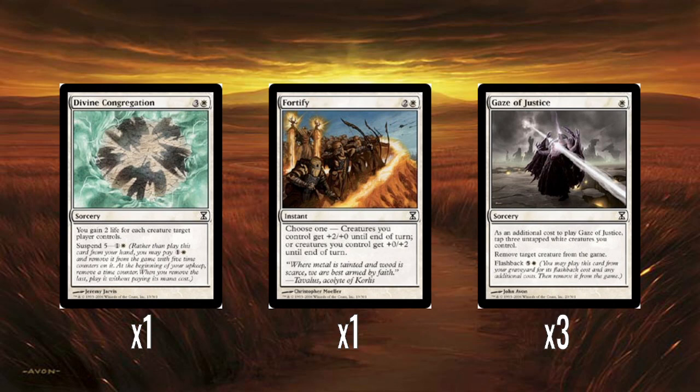Divine Congregation — four mana. You gain two life for every creature a target player controls, and you can also suspend it. I don't think you get too much benefit from suspending this one — better to hold on to it and cast it when it works best. The fact you can choose any player is okay. Normally you'll choose yourself since you have a load of creatures, but there's a chance your opponent has more creatures and this could still help.